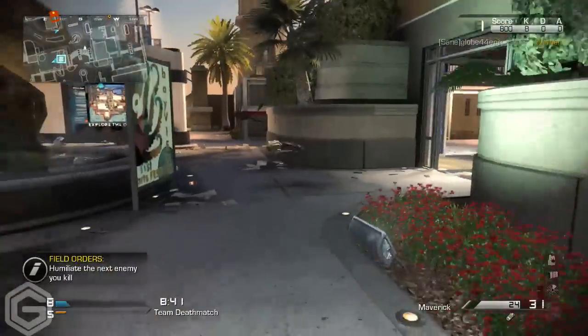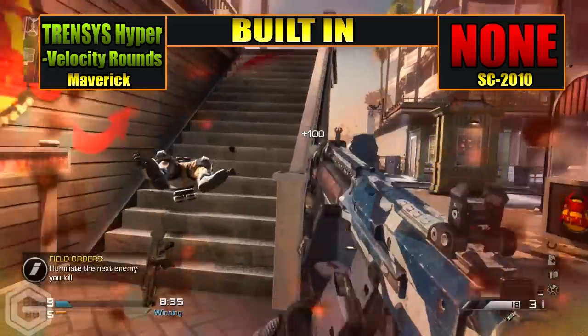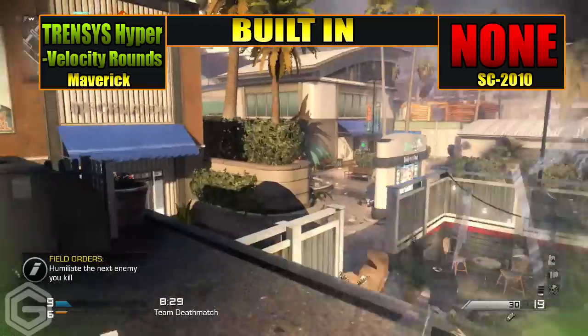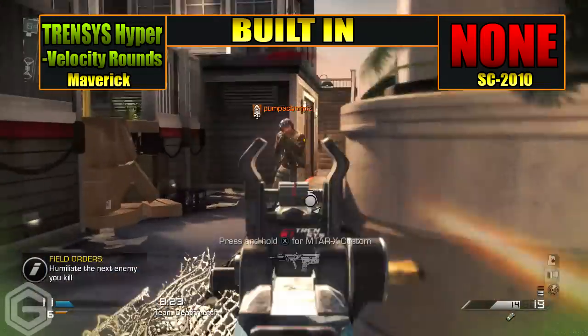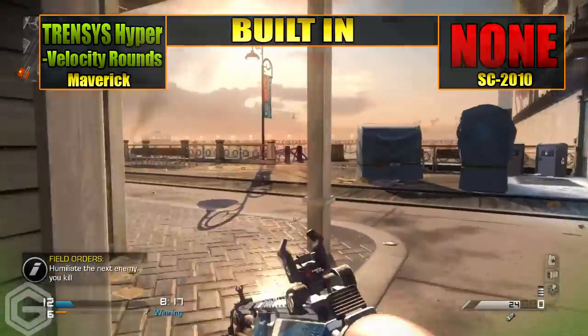To start off with, we're going to be looking at the built-in attachments between the Maverick Assault Rifle versus the SC-2010. The Maverick Assault Rifle actually has Transit Hyper Velocity Rounds built-in, which basically means that the Maverick will have higher damage in close-range combat with less bullets needed to kill the enemy, whereas the SC-2010 does not have any built-in attachments, and that's also where the SC-2010 falls down.